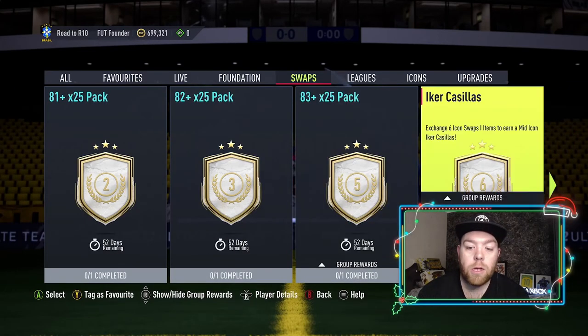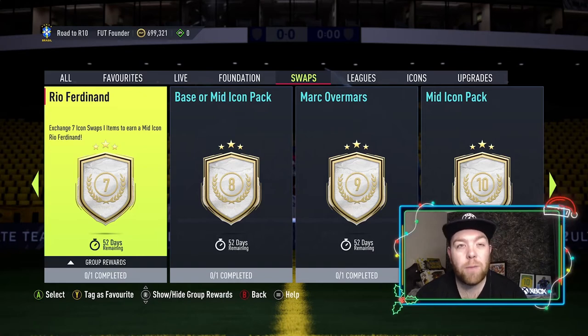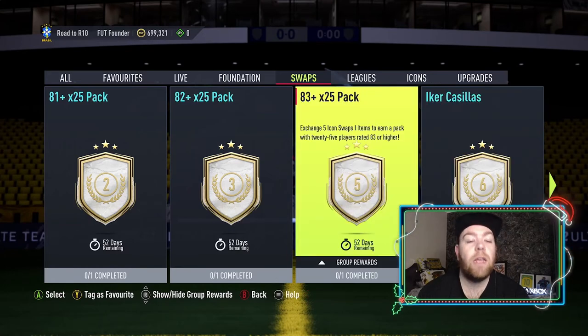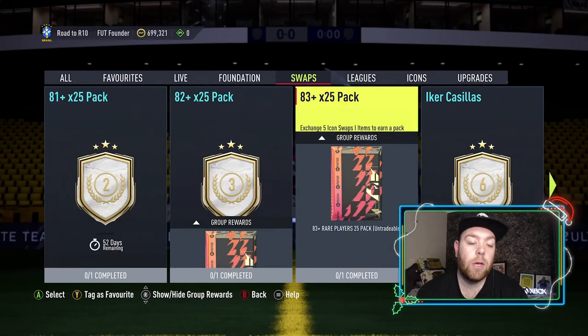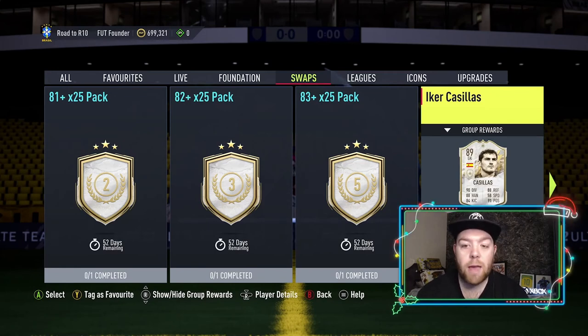I was going to do Rio Ferdinand for seven tokens and the 83 pack — that would be 11, plus seven equals 18. However, I compared mid Rio Ferdinand's stats to Gerard Piqué showdown — no upgrade SBC — and Piqué is better in four stats. My red Marquinhos 88 version is better than Rio Ferdinand in every stat, so I don't need him. I'm going to take Iker Casillas for six tokens, plus the 83, 82, and 81 times-25 packs, which equals 16 tokens total.